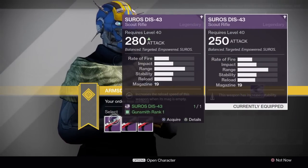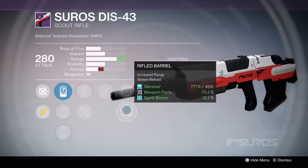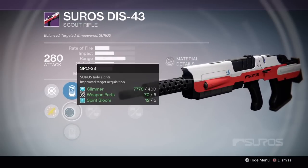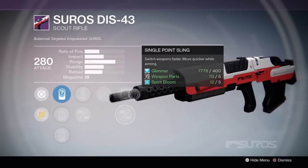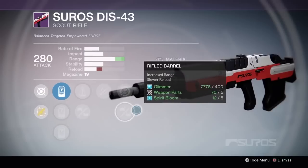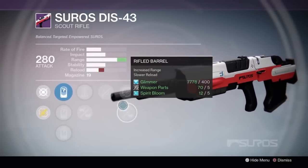The DIS-43 actually has a pretty good second roll, with Single Point Sling, Unflinching, Perfect Balance, and SPO-28. Perfect Balance and SPO-28 are awesome in this perk slot. If you saw my Scout Rifle video though, you know that I prefer High Caliber Rounds here, Hidden Hand here, and an increase to Stability in this slot. And obviously, that's not what this is.